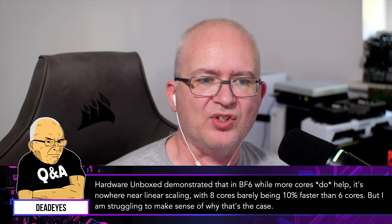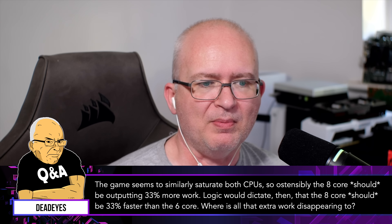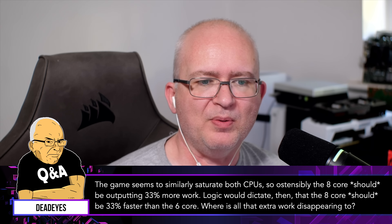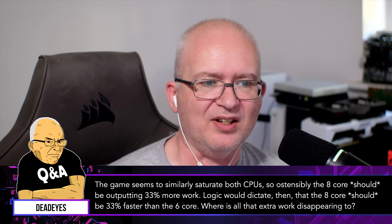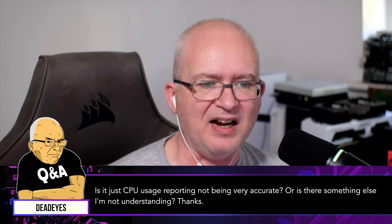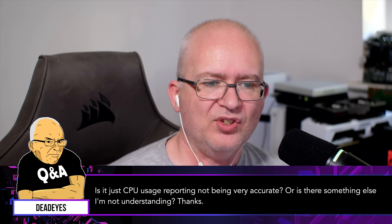This question comes from Hardware Unboxed, who demonstrated in Battlefield 6 that while more cores do help, it's nowhere near linear scaling — with 8 cores barely being 10% faster than 6 cores. They're struggling to make sense of why that's the case, since the game seems to similarly saturate both CPUs. Ostensibly the 8-core should be outputting 33% more work, so logic would dictate it should be 33% faster. Where is all that extra work disappearing to? Is it just CPU usage reporting not being accurate, or is there something else?